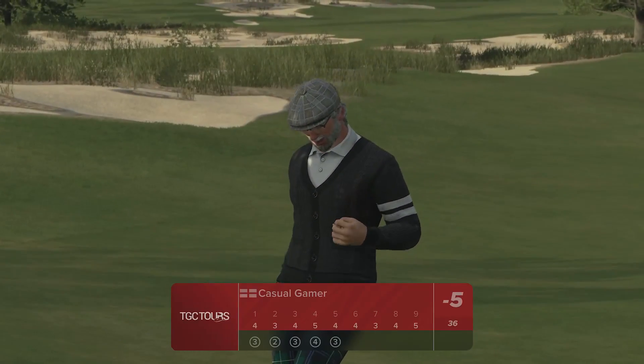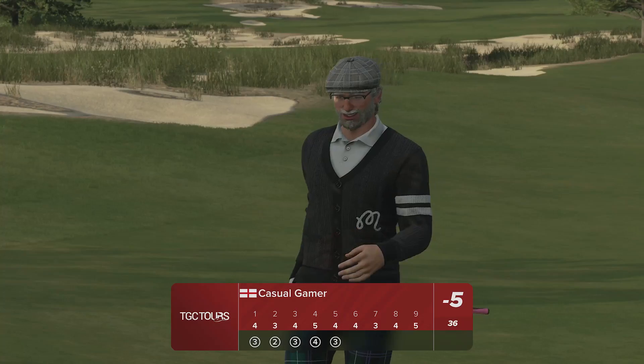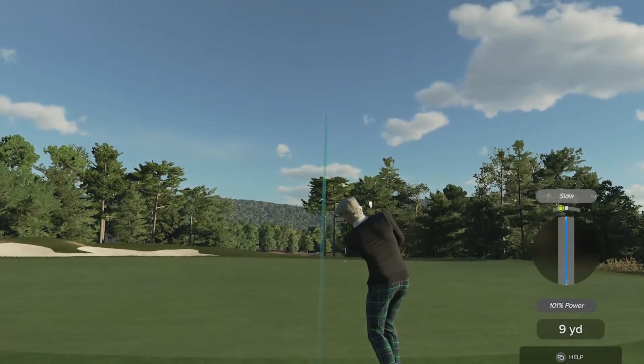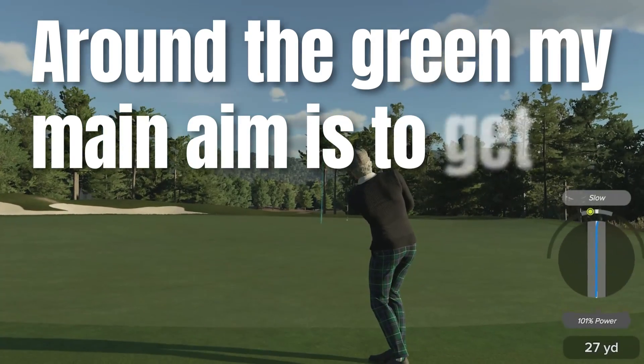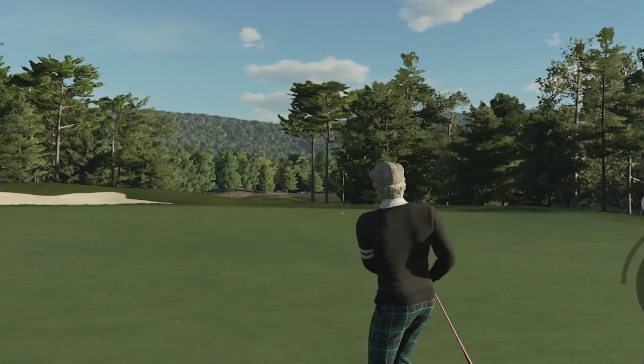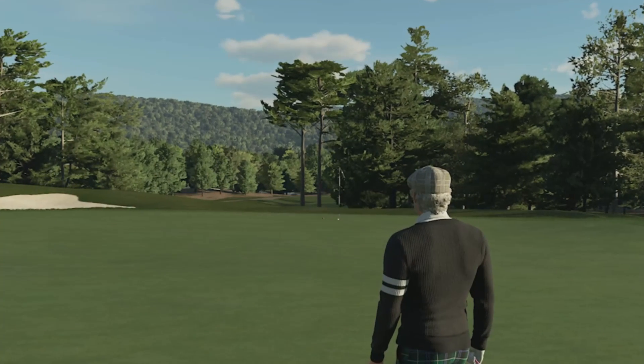We all know that holing out from off the green can turn a bad hole into a very good one, but it's not the first thing you should be trying to do. Around the green my main aim is to get up and down every single time, and I do this by hitting to a zone around the pin where I know I can make the putt.